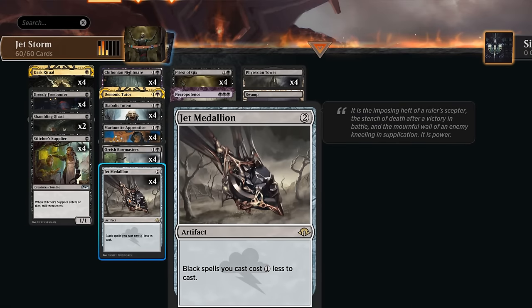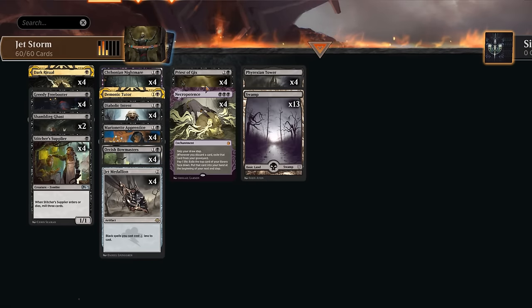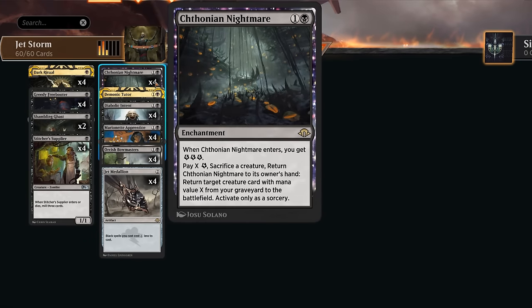We also have Jet Medallion to discount our black spells by one mana. So if we don't have Priest of Gix but instead just have Medallion and Nightmare, Nightmare only costs a single black mana to replay. As long as we can generate one mana with each iteration of sacrificing our creatures, we can also go infinite.